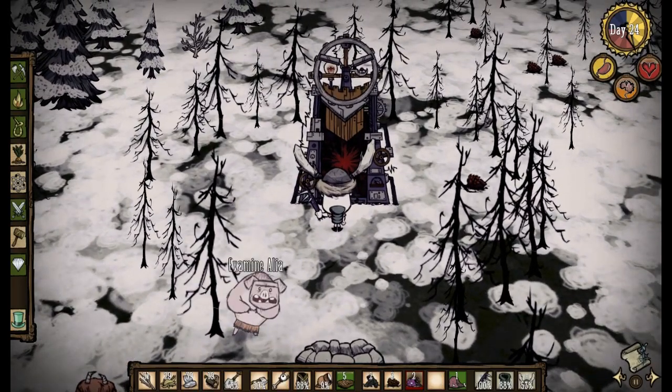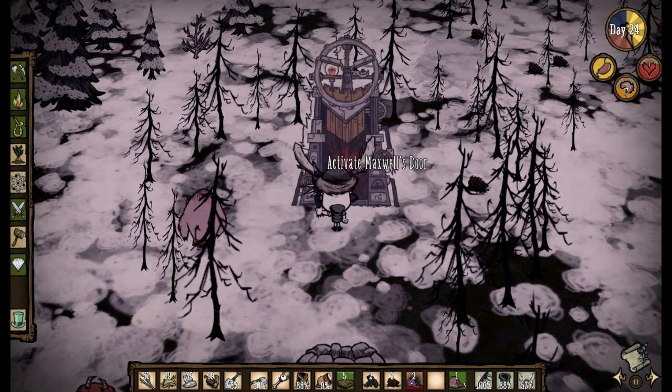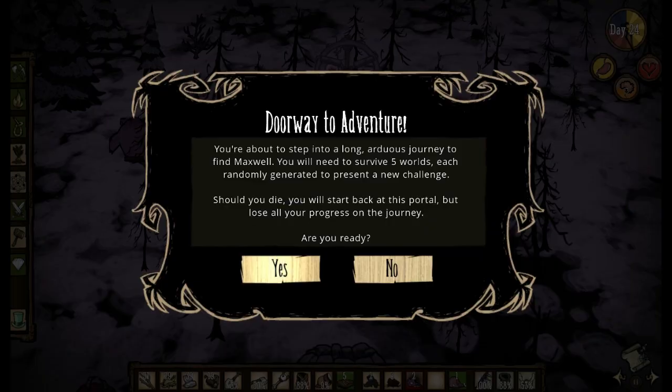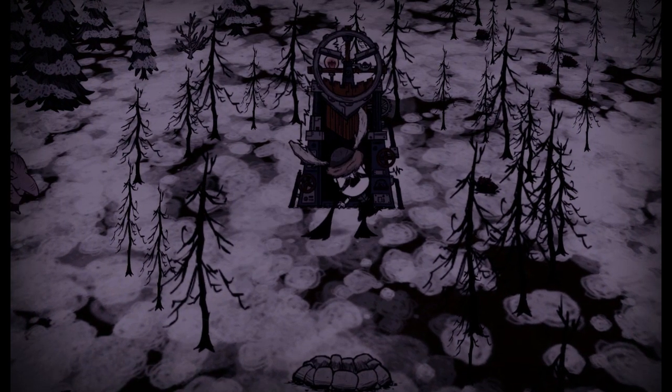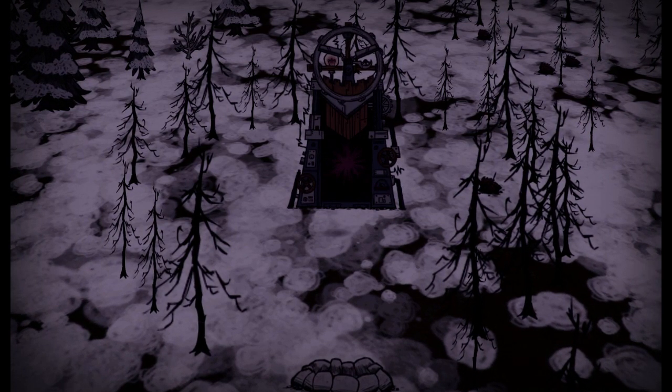"I follow," says my pig friend. Well, sorry buddy — Alia, I don't think you can follow me into adventure mode. So here we are at the doorway to adventure, in order to find and defeat Maxwell. My plan is to make a video for each of the five worlds, and I will do my best to show them off and show what adventure mode entails.